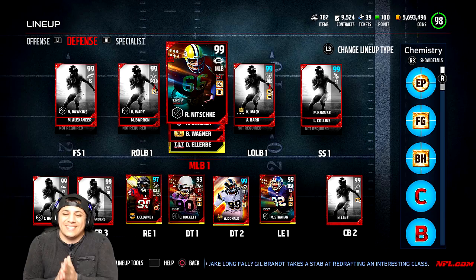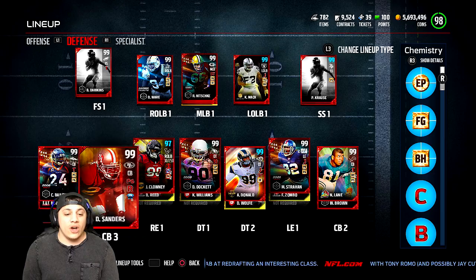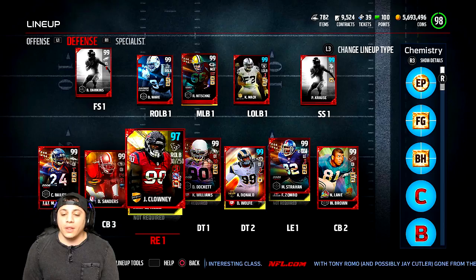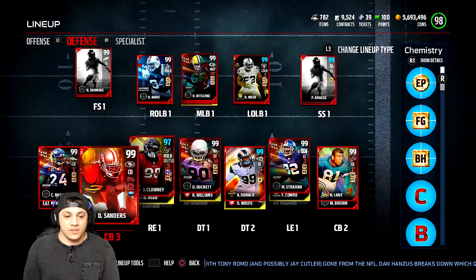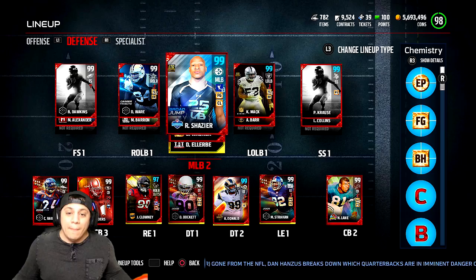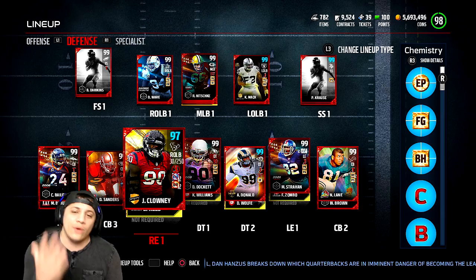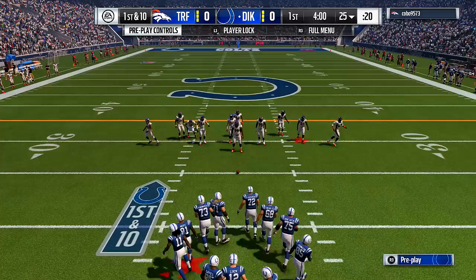Here is the defense. We're back down to a 98 overall because of Andrew Luck. We got Night Train Lane with Champ Bailey and Deion Sanders. All our starting three corners are 99 overalls, Mel Blount and Willie Brown. We only got one corner that's not a 99, but he's a 98 overall. Both our safeties are 99 overalls, all three linebackers are 99 overalls, even Ryan Shazier our backup middle linebacker. All our defensive linemen except for Clowney are 99 overalls. Hopefully they make a new Clowney soon. We got 100K on the line. Let's jump into this game.